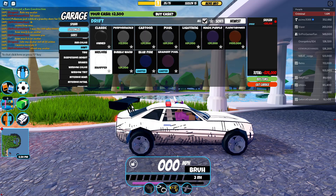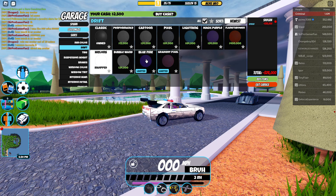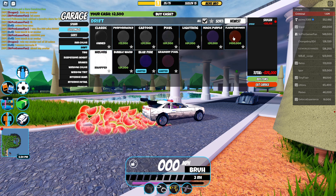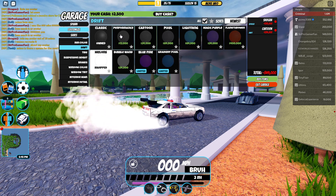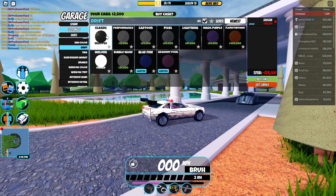Now in here we also have the drift option, which includes: gradient pixel, blue fire, bubble wand, melons, flamethrower, magic purple, lightning, pixel, cartoon, performance, and of course classic.